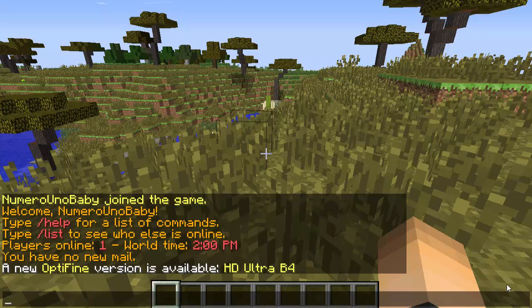Today I'm going to be doing a tutorial slash showcase on this plugin called Disposal. Really it's just a command that opens up a GUI where you can just put anything that you want to get rid of.